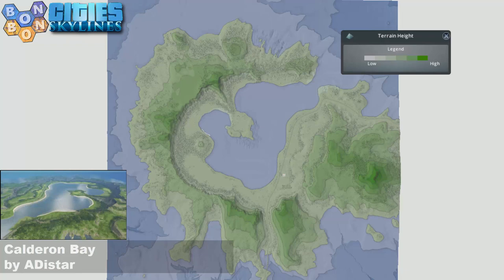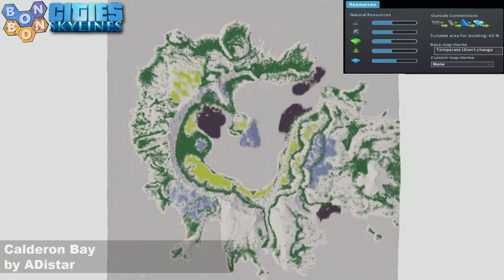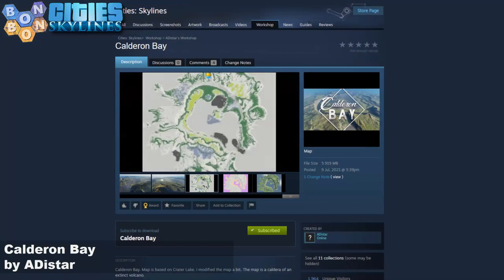The terrain heights — it's a beautiful caldera, actually very beautifully done. Resources are good and strong for a vanilla game, which is very handy when this is actually a vanilla map. Fishing, if you've got Sunset Harbour — we actually have all of the fish. If you look in the little mouth there, there's the salmon and the tuna. And then off to the workshop.